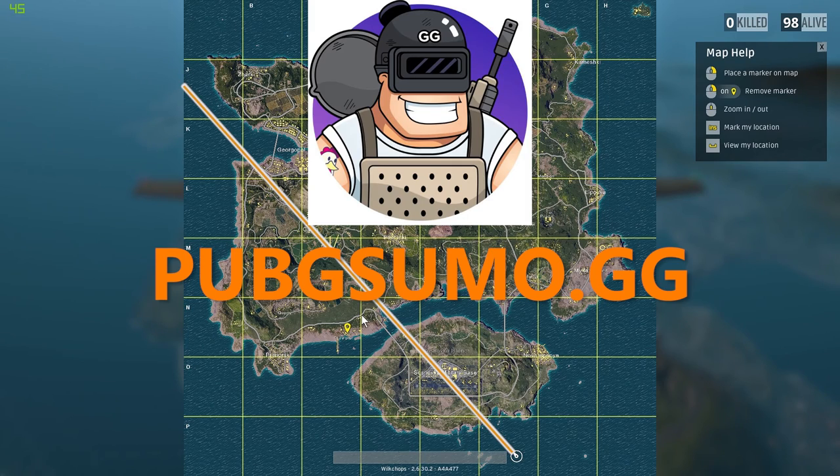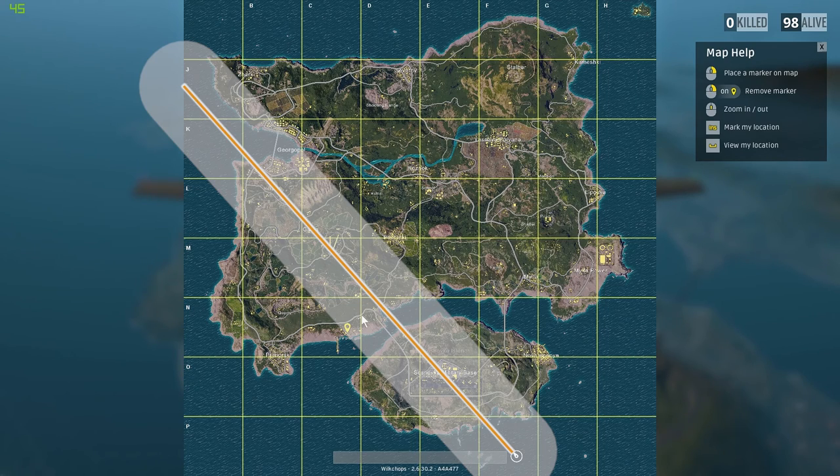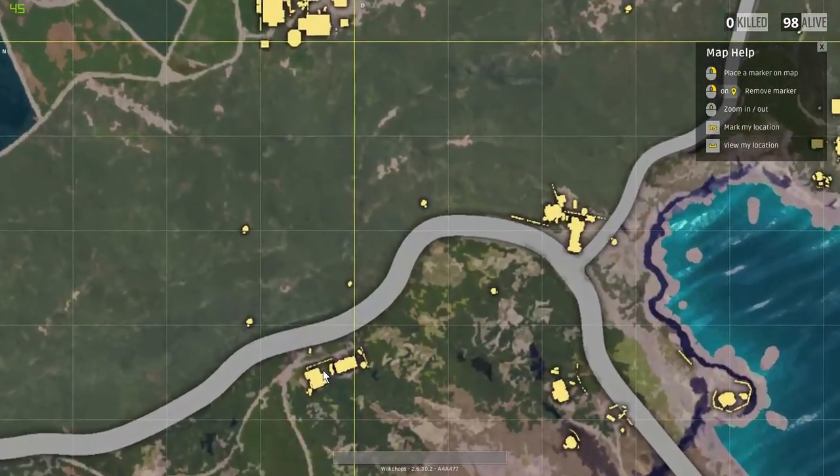PUBG Sumo is a great way to familiarize yourself with the map and where cars and vehicles could possibly spawn. I recommend dropping right away to reach one of these vehicle spawns. I don't recommend floating all the way, because you limit your choices. If you jump late and float far and the circle spawns on the other side of the map, you're stuck. But if you dropped straight down, got a vehicle, and that happened, you'd have more options and the ability to adapt.